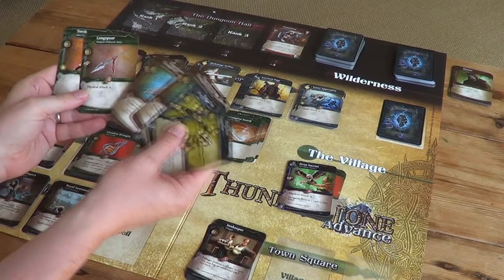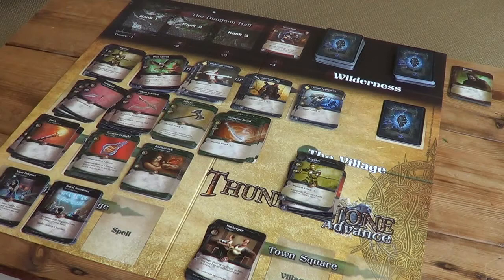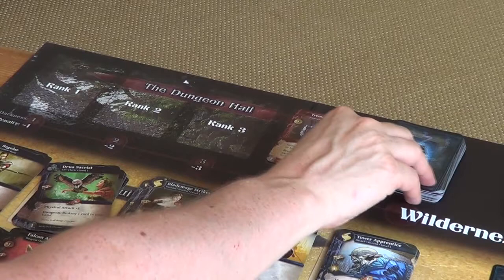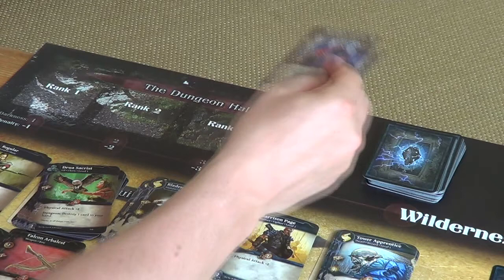Turn ended — so what do we do next? We go and place another monster in the dungeon. We draw another monster: a level two Black Flock Assassin, who goes in rank four. Everything shuffles up one. Our monsters are progressing their way out of the dungeon.